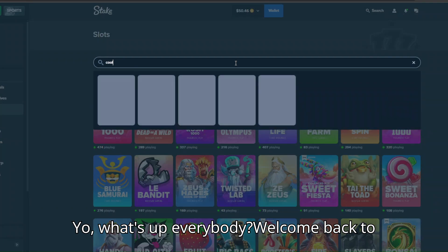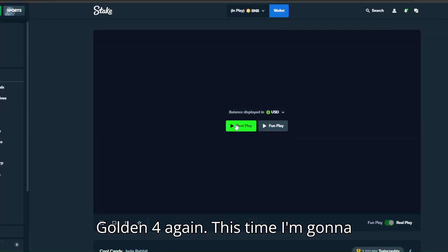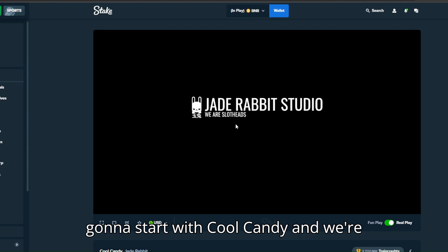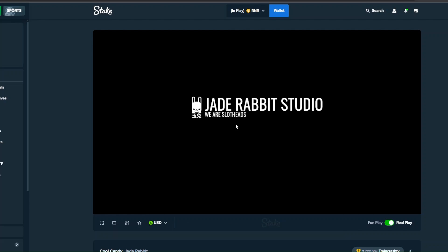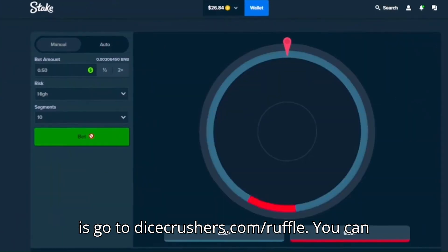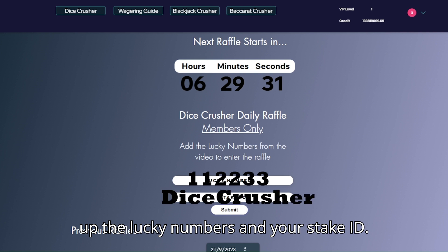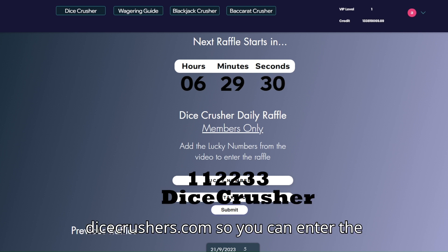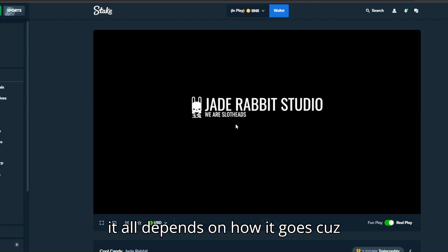Welcome back to the channel! Today we're gonna try our golden four again. This time I'm gonna switch up the order a little bit — we're gonna start with Cool Candy and strive to finish with Santa. In this video you will see a lucky number pop up on the screen. All you need to do is go to dicecrush.com/ruffle, find the link in the description, fill up the lucky numbers and your Stake ID. Make sure to sign up to dicecrush.com so you can enter the raffle on every video. Good luck to everybody!